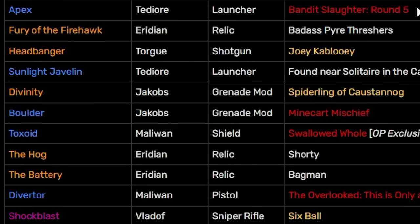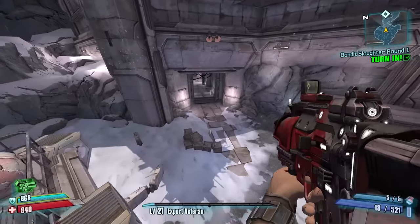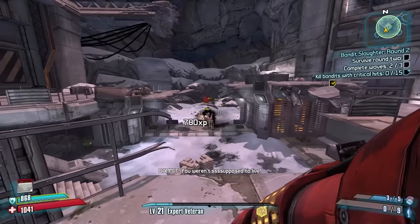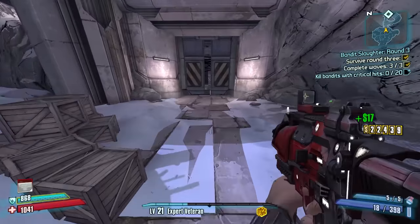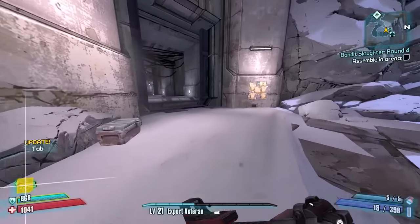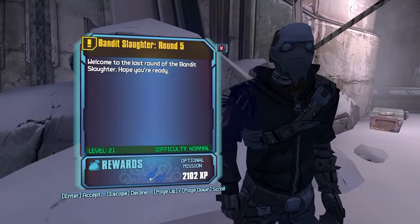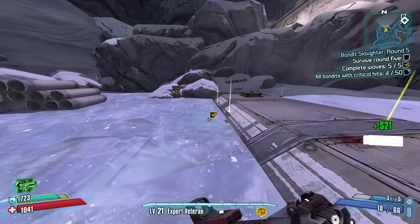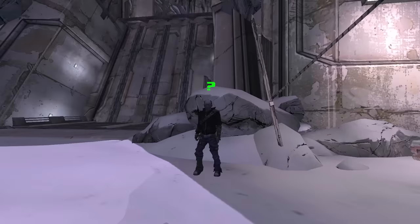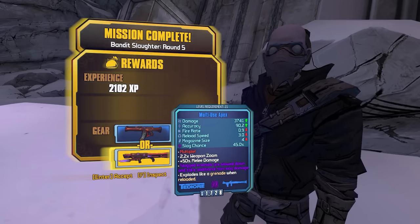Bandit Slaughter round five - the Apex. Let's do it. Round one done. Round two done. Round three done. On to round four - complete. And finally round five. You get the Hail still, but then you get the new item too. We did it! So we have our normal Hail and the Apex.